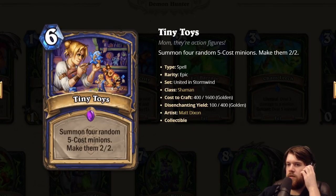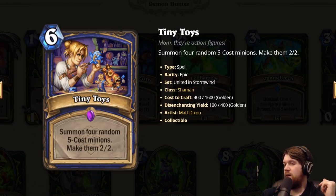Tiny Toys: six mana, summon four random five-cost minions and make them 2/2. It can be pretty good on its own, but it really shines in Evolve Shaman with Bogspine Knuckles, or maybe even Revolve. My biggest issue is that Shaman got some pretty good Overload and Elemental synergies in this set, and those decks are already better than Evolve Shaman. Does this make Evolve Shaman the Shaman deck? I'm skeptical. The combo with this and Bogspine Knuckles is really insane, so that might carry the deck. But my current guess is it probably won't be the best Shaman deck.